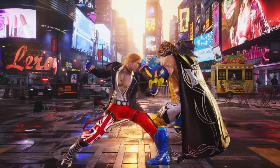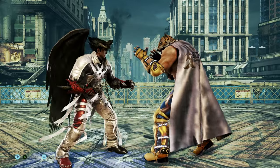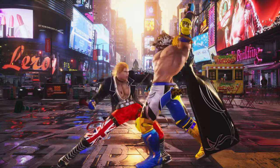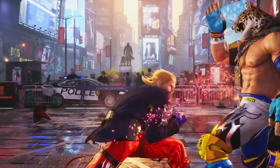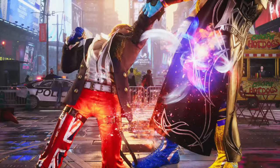Steve starts with a new homing high attack that I believe to be up-back 2, very similar to Devil Jin up 2. This move is plus 4 on block, where Steve interrupts King with a counter hit down-forward 2 that is no longer a launcher. Instead, it guarantees duck 1 plus 2, the massage ender.